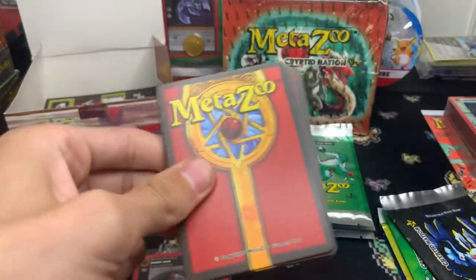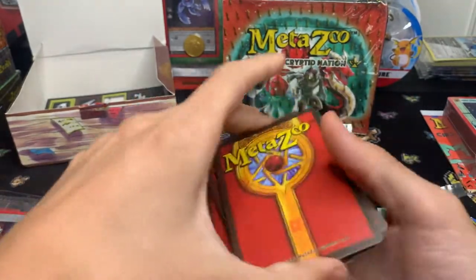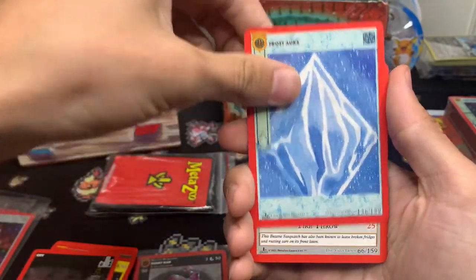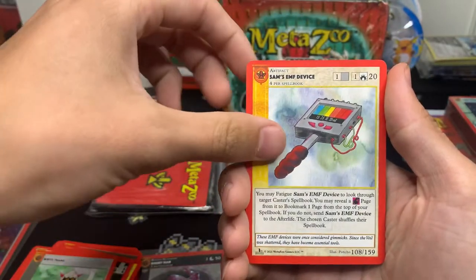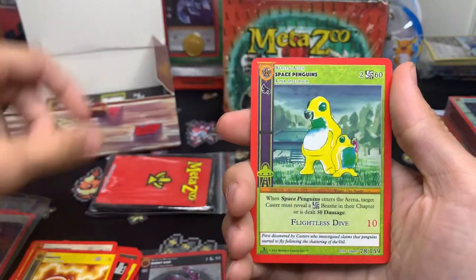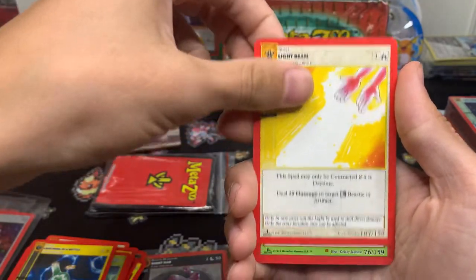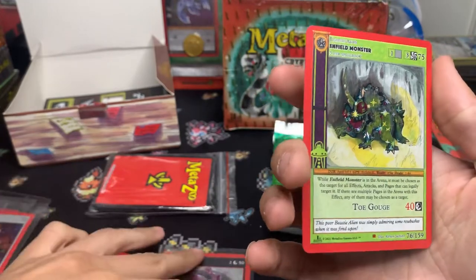I like how the Pokémon and Yu-Gi-Oh packs open up — I kind of like the aesthetic of it. City, and another Frostora, White Thang, Sam's EMF Device, Paralyzed — yeah the artwork is badass — Space Penguins, Invisibility, Lightning in the Bottle, Light Being, an Enfield Monster. Dang, the reverse hollows look so dope.